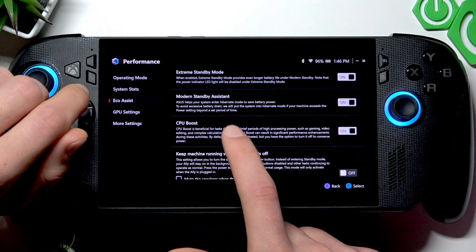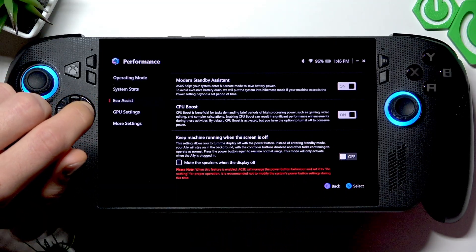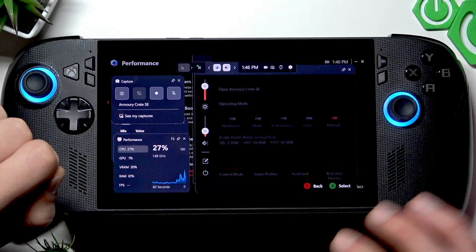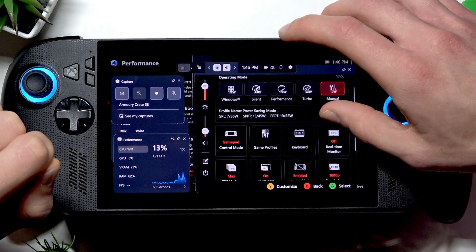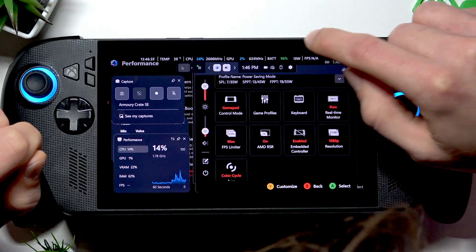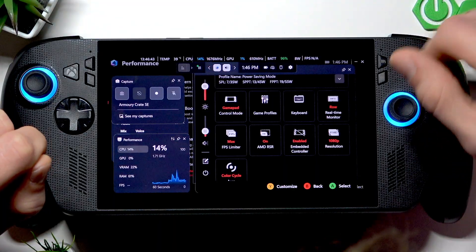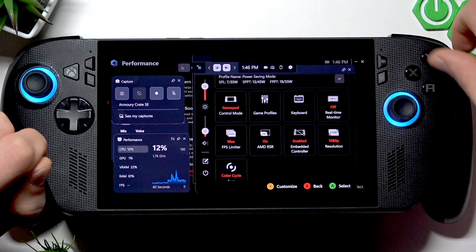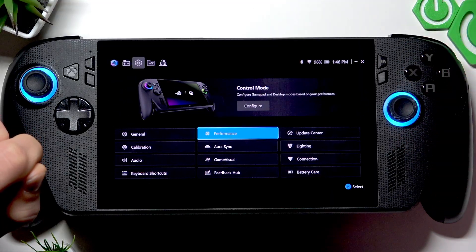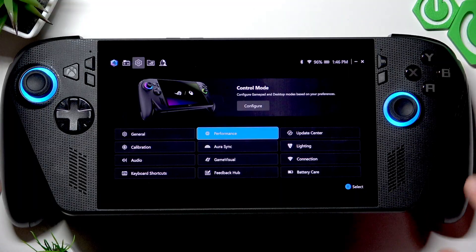You can also enable CPU Boost in the Echo Assist menu, which will also increase your device's performance. Before you do so, open your Armory Crate Command Center, enable the Real-Time Monitor, and check that your CPU levels are not overloaded.